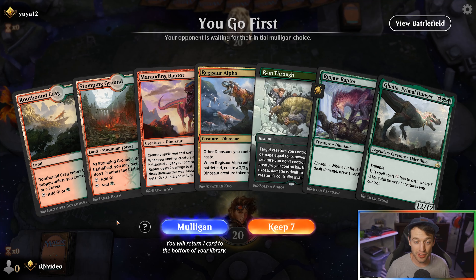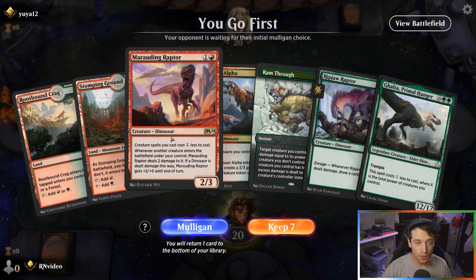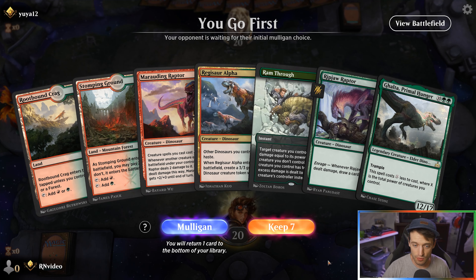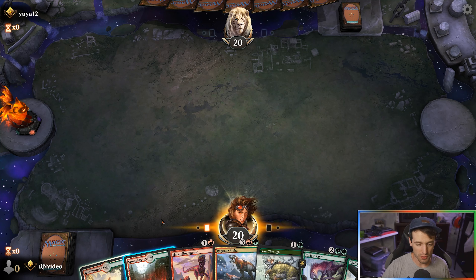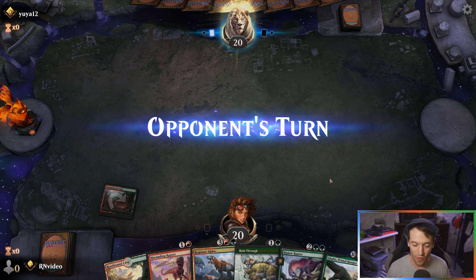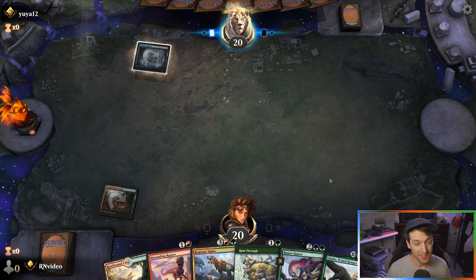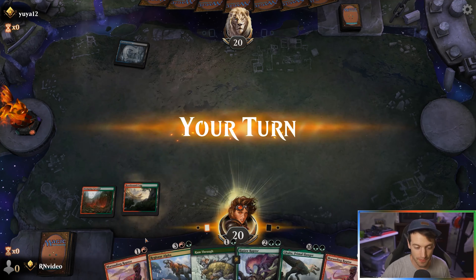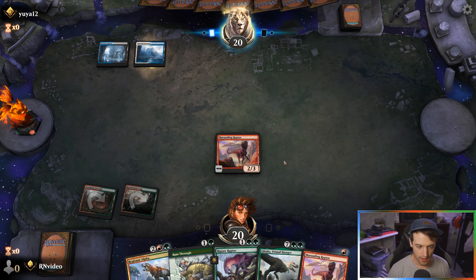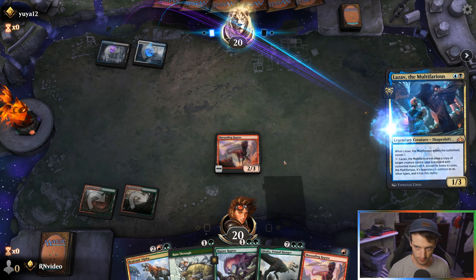Here we are with game two and we've actually got some Dinosaurs. I'm going to keep this — we've got a turn-two Marauding Raptor into a turn-three Ripjaw Raptor to draw a card, and we're on the play. This is kind of the dream draw. Maybe one more land and one dinosaur, but if we can get Ghalta out real early that's going to be pretty awesome. They're playing Lazav — looks like it might be the Kethis combo deck.